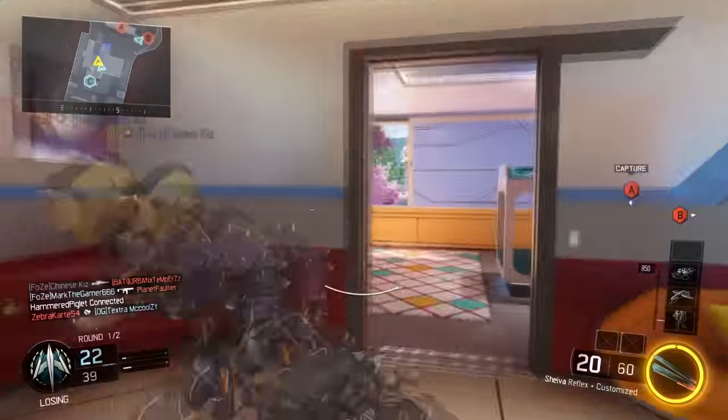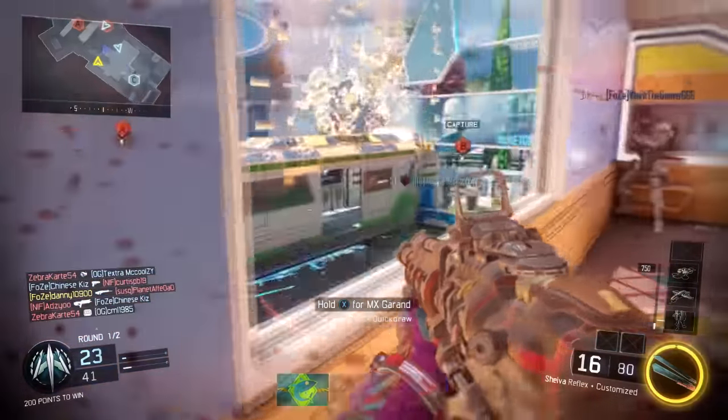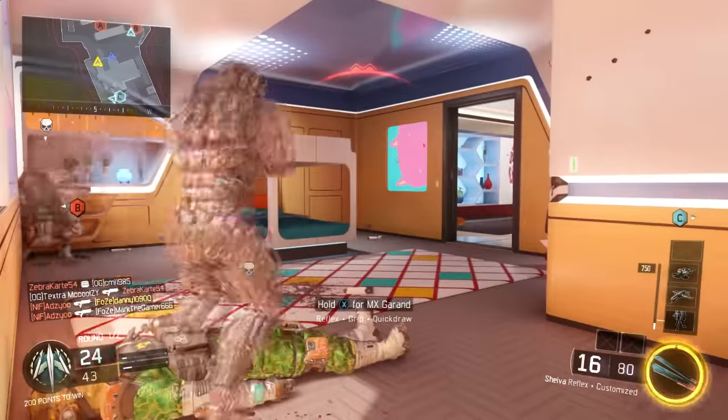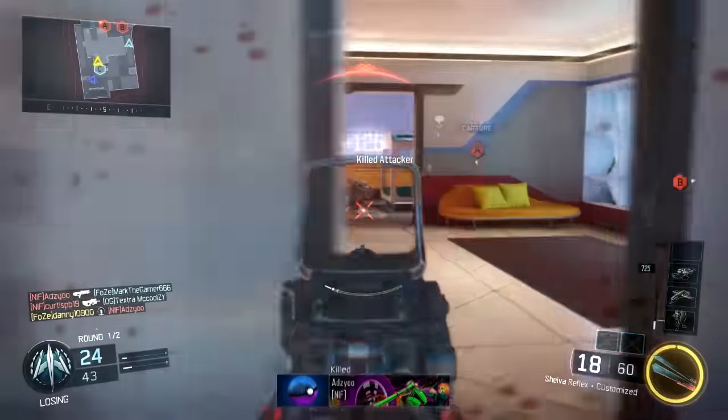If you can get the timing down, you could duplicate crypt keys and probably get a couple of hundred every 10 minutes, which is pretty mad — that's basically 10 rare supply drops every 10 minutes. It's a really simple glitch until it comes down to the timing, so I'll be jumping into how I managed to time it.